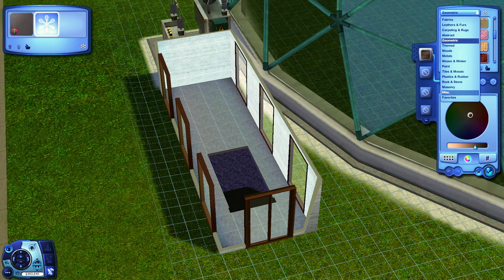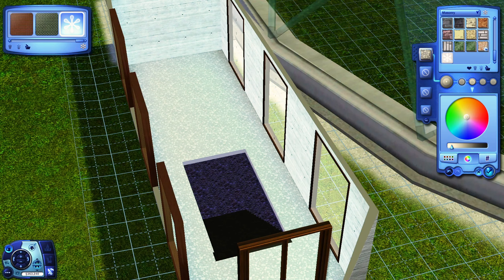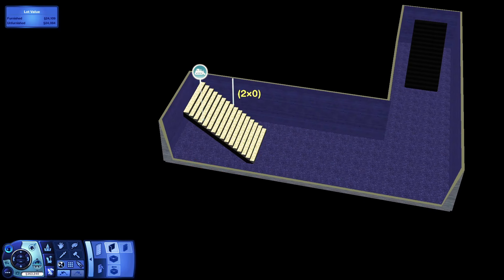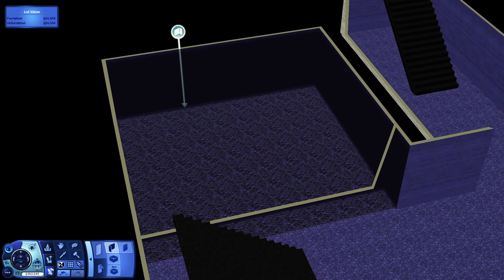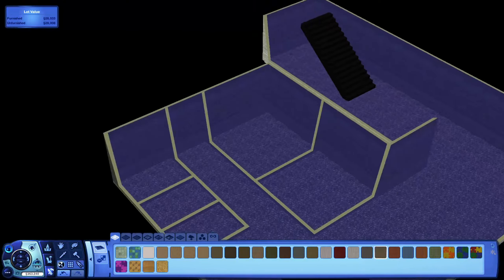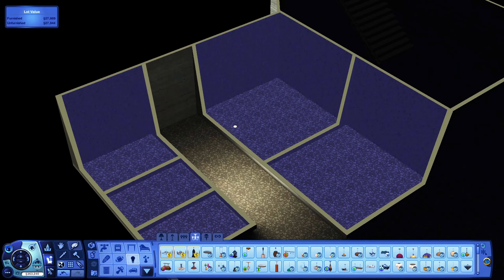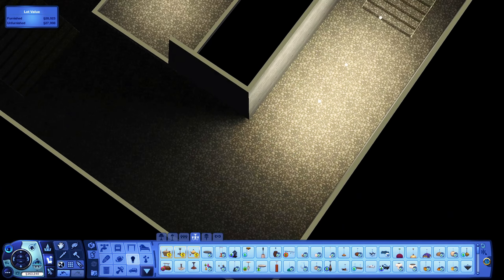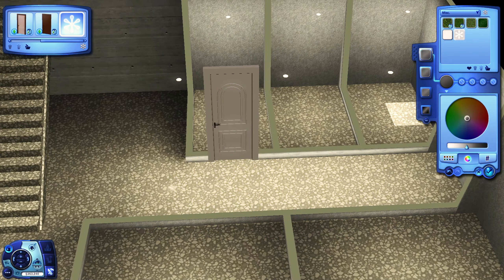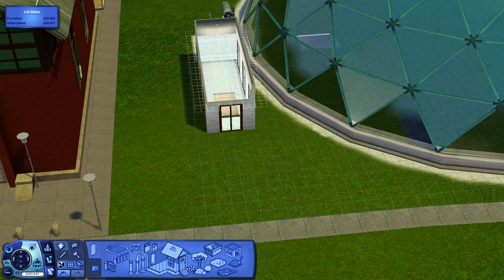For the toilets, bathrooms, and changing rooms, I created a little basement. You also needed the basement to get into the dome via the stairs, because there's no other way in. It was a good idea to put the toilets downstairs because I still didn't have enough space on this lot, even though this is one of the most giant lots you can possibly build. It's located next to the school, which is kind of weird, but I didn't want to place it in the town center. From the map view it looks really good with the dome.